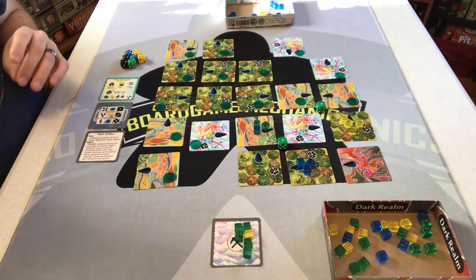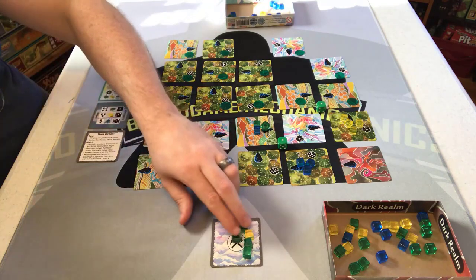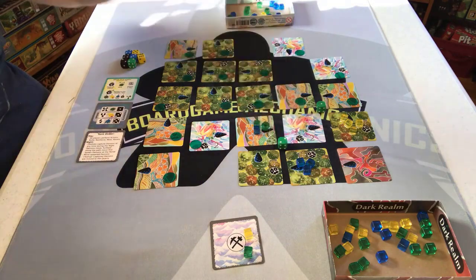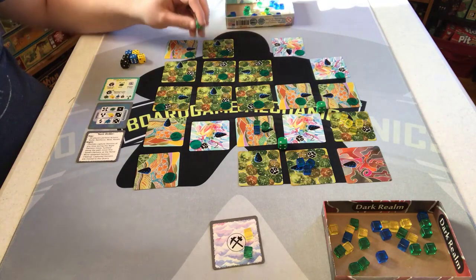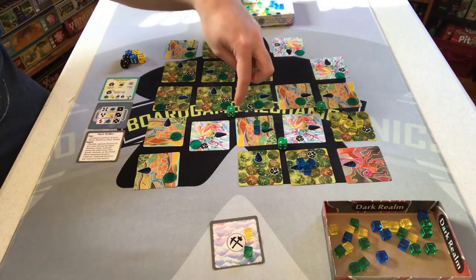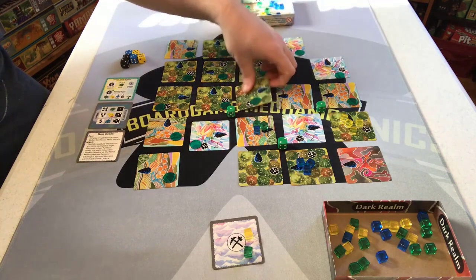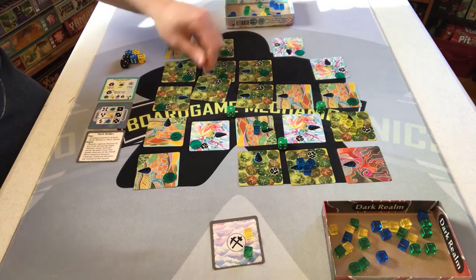Round three daytime. First I'll upgrade an obelisk — spending four green demons from the quarry to raise it to a strength of two. Then I'll place another obelisk here because demons are starting to come around this area. For my third action, I need to rotate some tiles or guys are going to escape — I'll rotate three, trying to extend the path as long as possible.